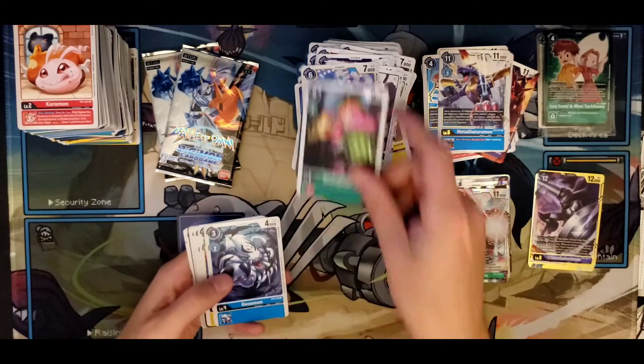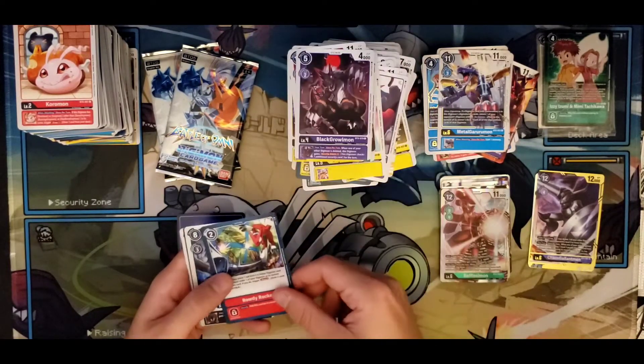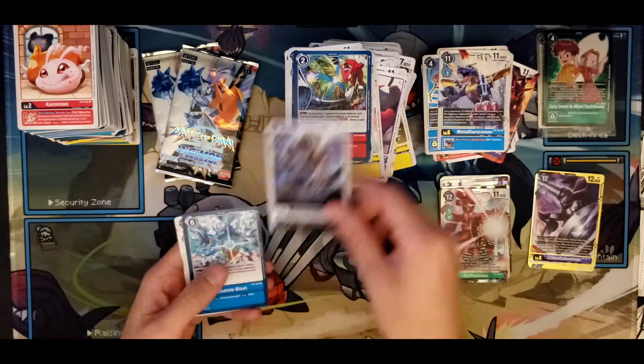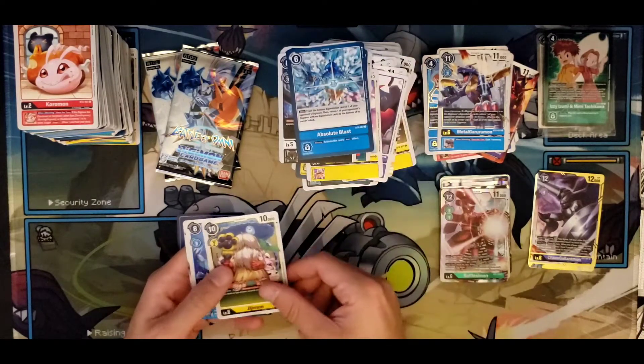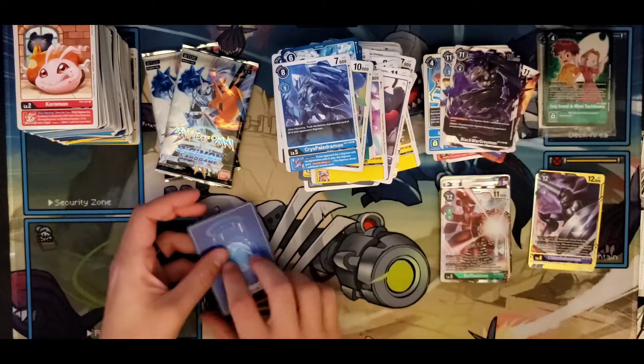Garbage, Gesso, Star, Dorbrick, Black Grauman, Rowdy Rocker, Black Mechagargamon, Absolute Blast, Gigi, Crispy Eldrumon, Black Warrior Grauman, and an Arata Sonata. Two more packs — hopefully at least one more Omni, otherwise big sad.